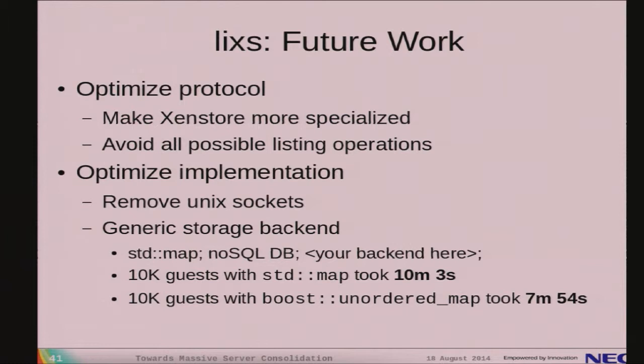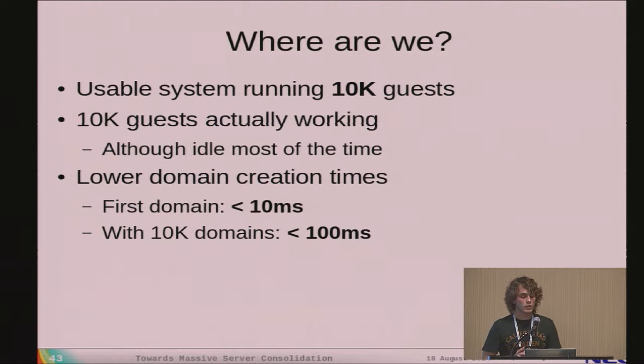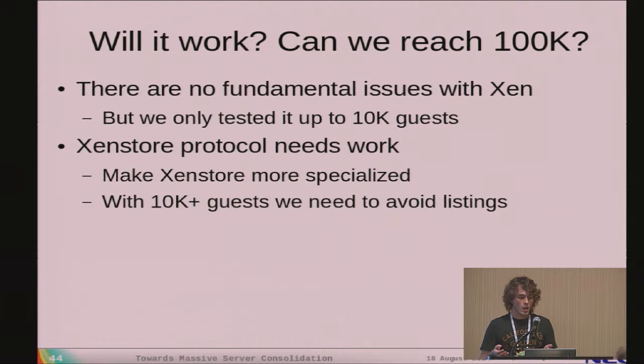The issue appears more fundamental than just reimplementing XenStore from scratch. We need to make XenStore more specialized and more aware of Xen — less of a generic tree structure for reading and writing configurations. We need to avoid anything that lists all domains or keys on XenStore as much as possible. On the implementation side, we want to remove Unix sockets, make the storage backend customizable — for instance, using a NoSQL database — and optimize the XenStore protocol itself.